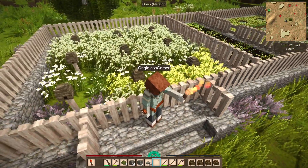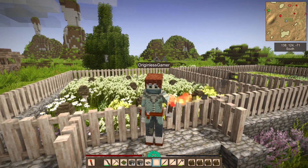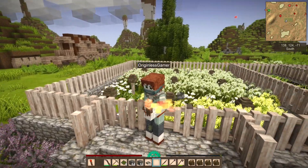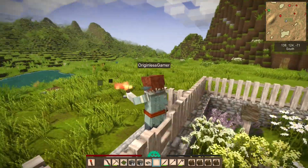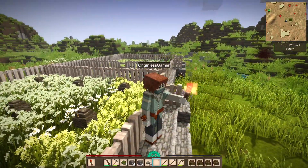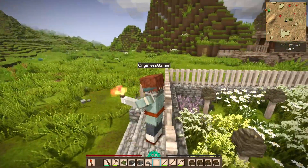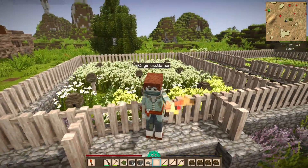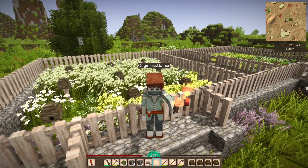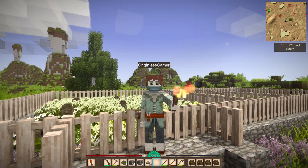Anyway guys, that's it for today's episode. We've got our little — actually huge — bee farm built. In the next episodes we might want to focus on getting some animals first, then build our house. I don't see any animals here except for those chickens that have already died because the wolves are getting stronger in that area, and we might need to hunt some of them down before they hunt us. Anyway, that's it for today — I'll catch you in the next one!